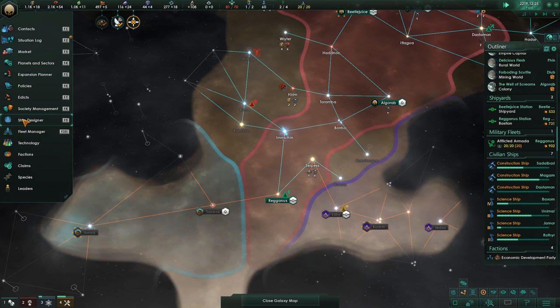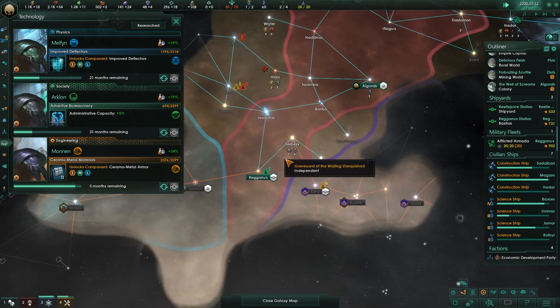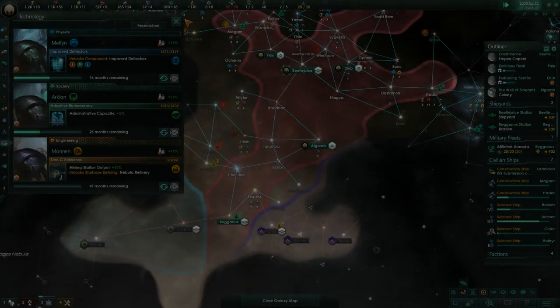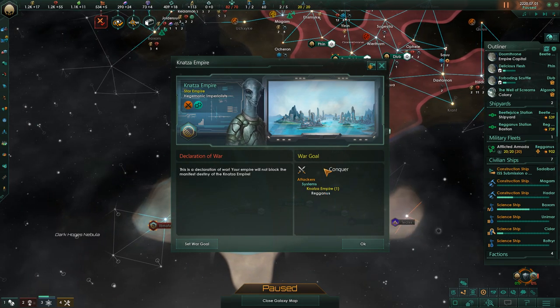Once I had my fleet, I had to decide whether and when to attack. I wasn't going to wait for intel — just guess that maybe we'd win. But the decision was made for me: the guys on the left, the light blue faction, declared war. They want to capture this choke point system. Well, there we go — we're already there and ready for this conflict.